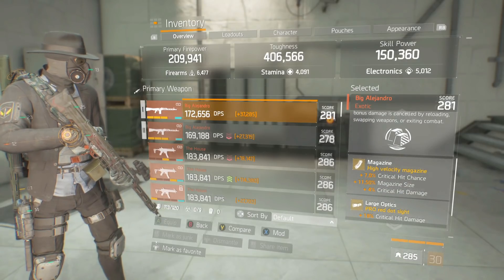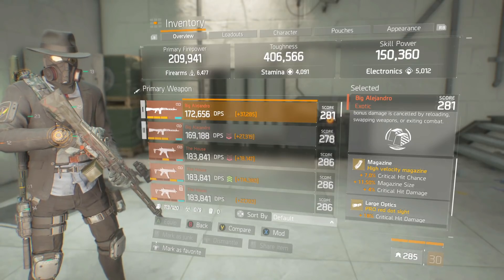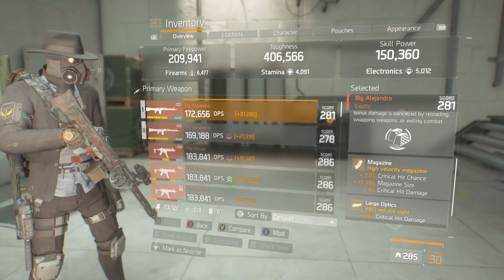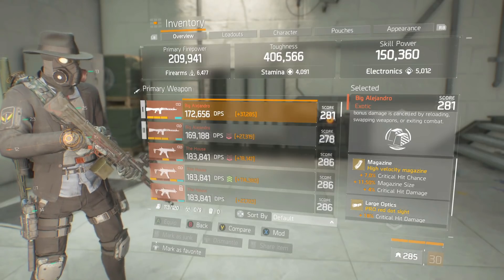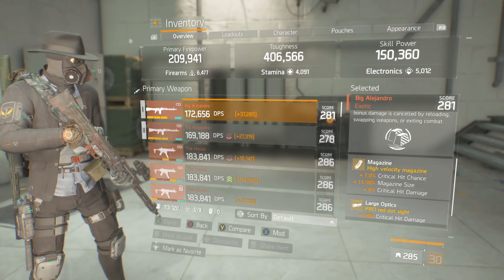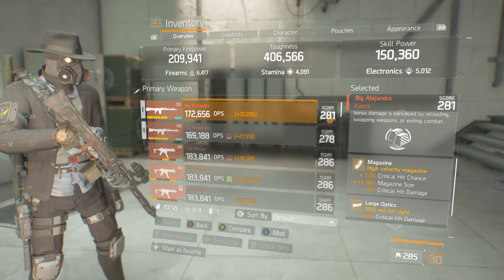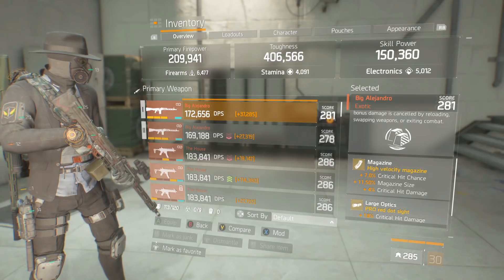For weapon attachments, the magazine is a high velocity magazine. The reason I'm rolling with that is I want Berserker to proc as often as possible. If I attach a 120-round magazine to my Big L, I have around 120 bullets in the clip and I have to fire half of those - 60 bullets - to see if Berserker is going to proc. With a smaller magazine, say 11.5% size giving me 61 bullets, I only have to fire 30 rounds to reach the halfway point.